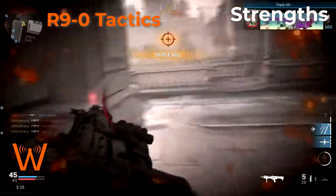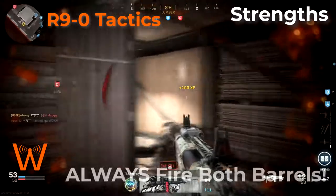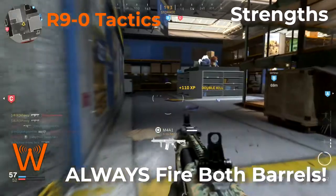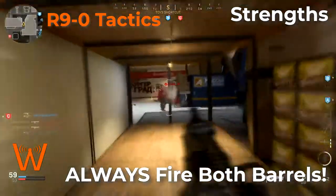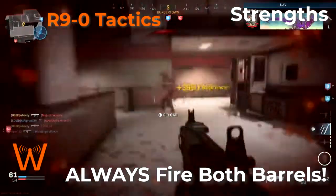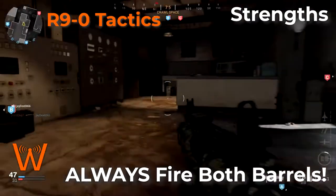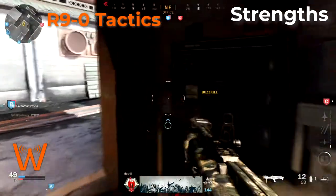Talking more about the fast time to kill, let's focus on one rule you want to use when using the R-9-0: you should always fire both shots. The R-9-0 is a double-barrel shotgun, so you can fire two shots before you have to work the action — there is a pause between every two shots. This reminds me of using a Garand in a World War II game that fires eight shots before the clip is ejected. You want to use the same logic here: fire both shots every time, even if the first shot kills them, because one shot isn't always enough with the R-9-0.